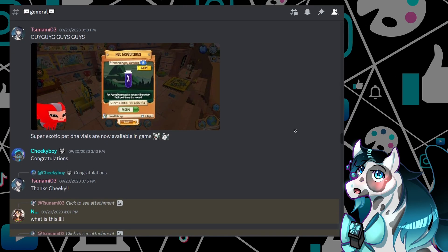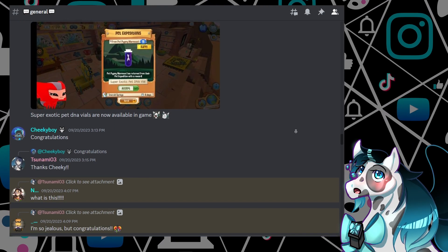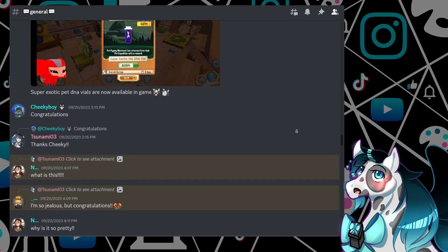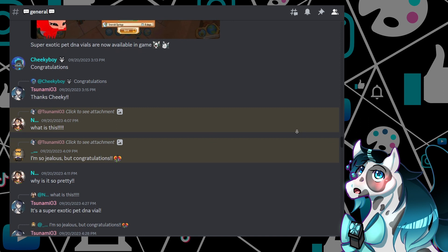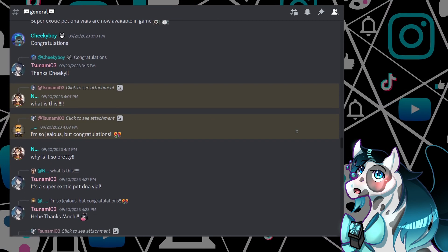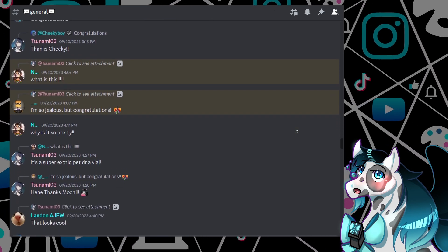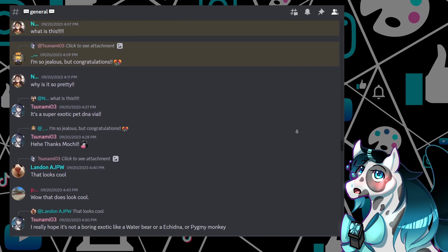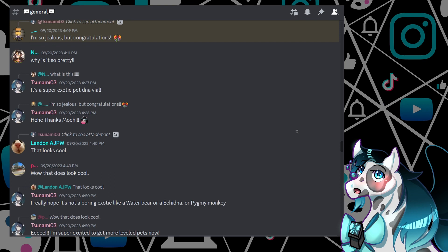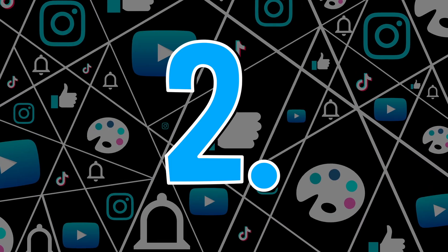If you're trying to get your hands on one of the super DNA vials as fast as possible, it's best to be making emerald pets as opposed to diamond and rainbow pets, since the reward possibilities for rainbow and diamond are much bigger than emerald — making the chance you'll come across a super DNA in emerald expeditions that much higher.